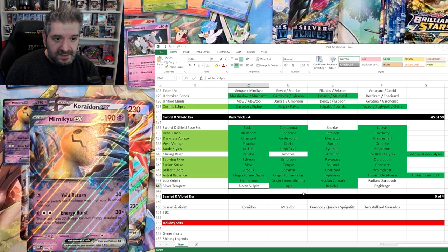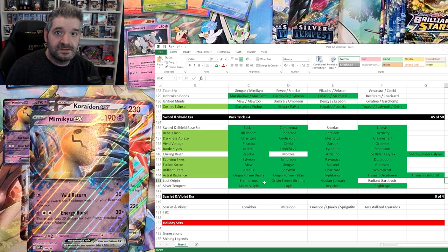Updating the spreadsheet — always good to remember to save. That just leaves us three packs for Sword and Shield: we need Snorlax from base set, Moltres from Chilling Reign, and Gardevoir from Lost Origin. Not bad. So we can get rid of the spreadsheet and crack into these five packs of Fusion Strike.